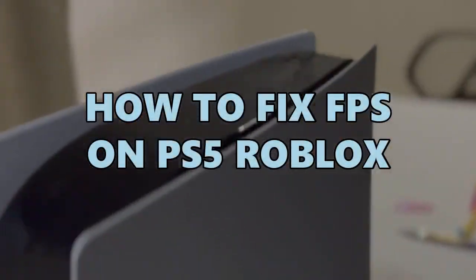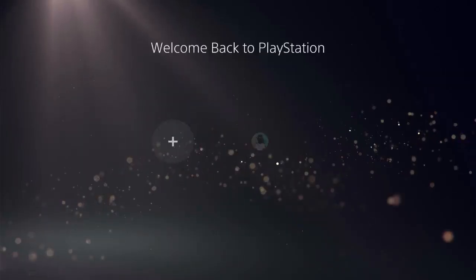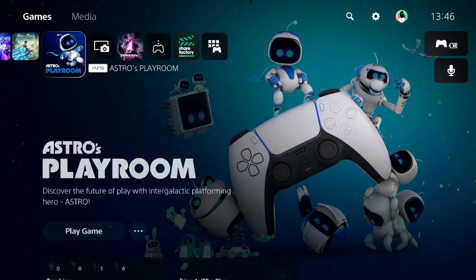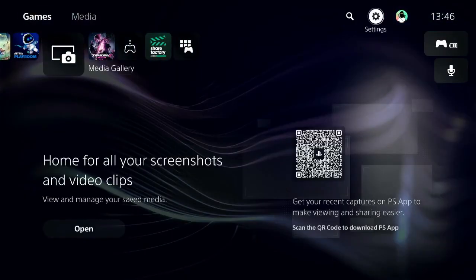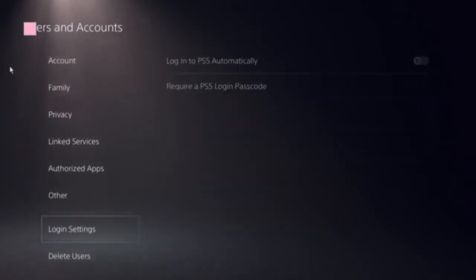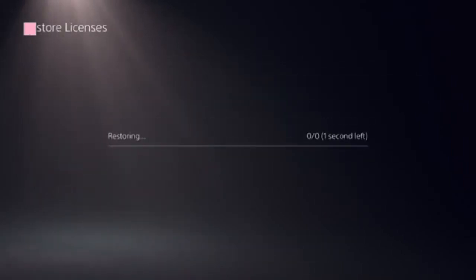We'll need to fix this issue step by step, so don't miss any step — just follow my screen. Access the home screen of PS5 and go to the top right corner. Locate the Settings button, click on User and Accounts, then locate the option Restore Licenses and click on that. Click on the store and this should be done in a few seconds.